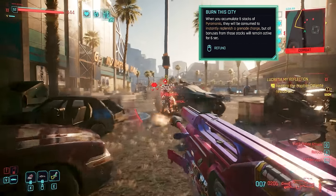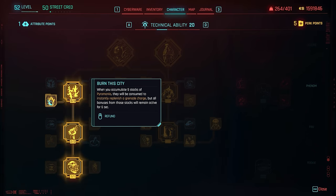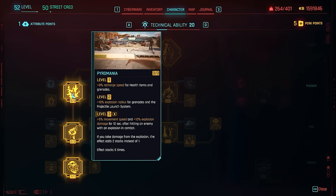Burn This City is right next to Pyromania and what it does is consume all five stacks of Pyromania when you reach that number, immediately replenishing a grenade charge, but continuing to give you the Pyromania bonuses for another six seconds.